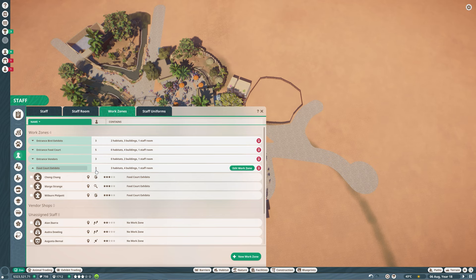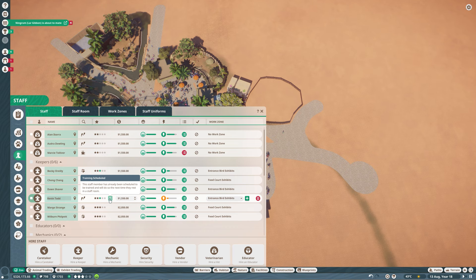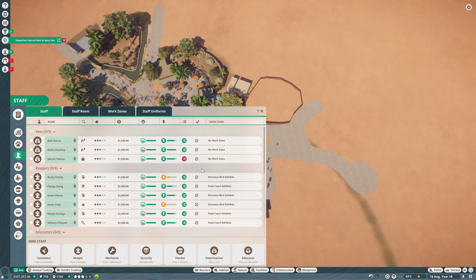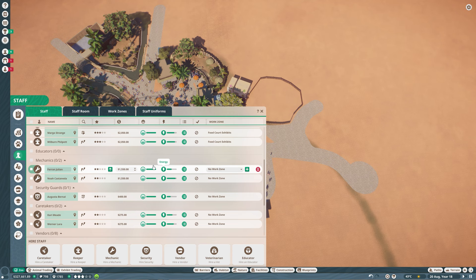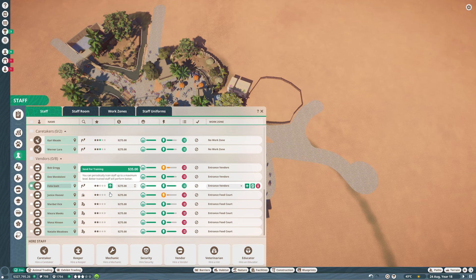There are three keepers in this work zone. We may potentially need to add more eventually, but we can also just do some training as you guys suggested. This one right here is being trained up to three stars, and it looks like their workload is all efficient. You're struggling a little bit, so maybe we give you some training. Let's train all of our vets up to three stars — one is already training. Let's train them up, and then maybe the mechanics as well, and everybody really. Let's just make everyone three stars that we can.